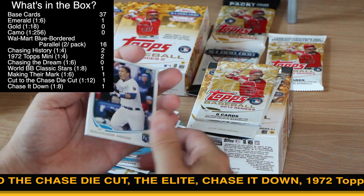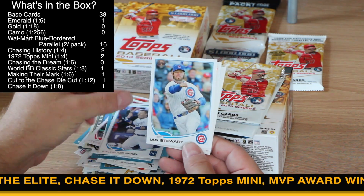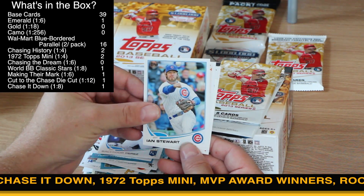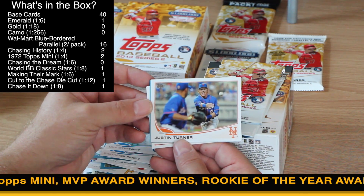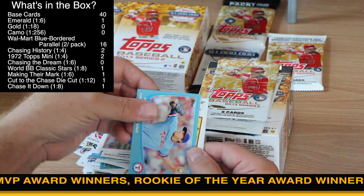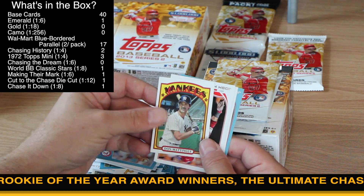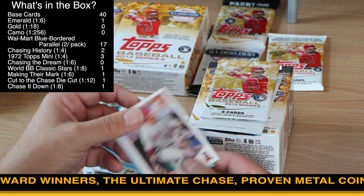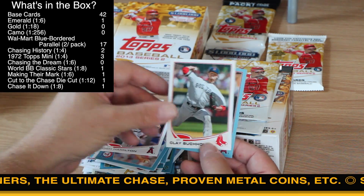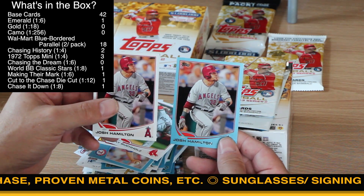I opened up a pack of Bowman yesterday — one of those three-pack rack pack things — and got three different versions of Jeter in each of the three packs. There's another '72 Mini of Mattingly. And the same thing — Josh Hamilton and Josh Hamilton, same pack.